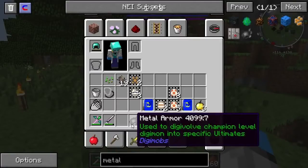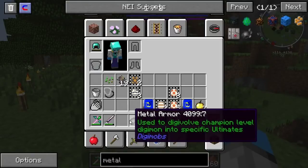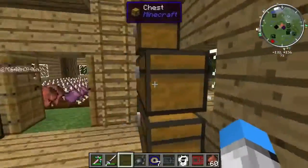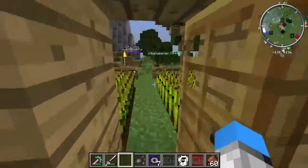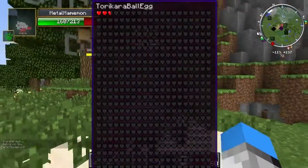Alright everybody, I want to try something. I hope that you guys will understand if I do this, but I just went into game mode and gave myself a Metal Armor because I don't know if the wiki is lying to me or something — but this is what we were supposed to use before. It was impossible to get. If it works, I'm going to come over here into this chest and give away — I'm going to throw all that stuff into lava. That's only if this works. Let's see. Oh, are you kidding? It worked.